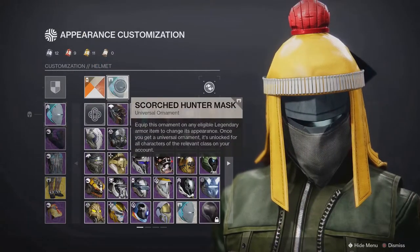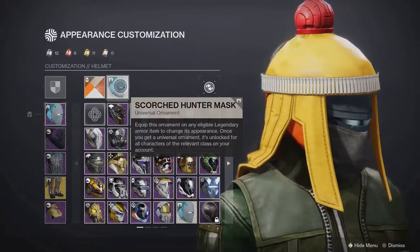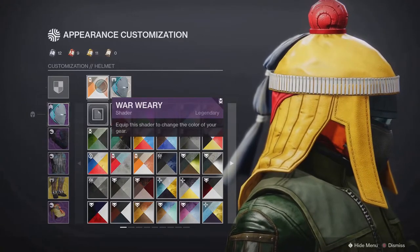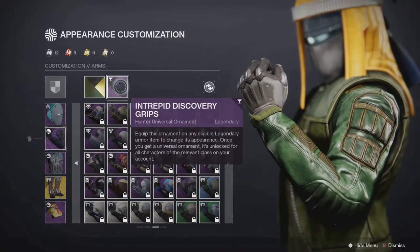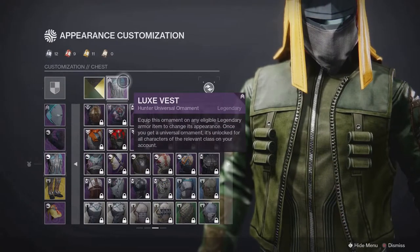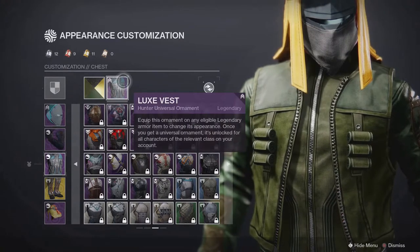I really like how it makes the hat yellow with the red pom-pom on top. There's also the Seventh Seraph cloak in the same style as the one he wore in a couple of episodes. For the helmet, I went with the Scorched Hunter mask with the War Weary shader — a nice flat gray front with bright orange on the sides. Jayne Cobb wears a lot of different shirts but favors greens and yellows, so I went with the Intrepid Discovery Grips and the Loose Vest, both shaded with Iron Battalion. These two look really well together and the shotgun shells on the outer jacket really play into Jayne's obsession with weapons.